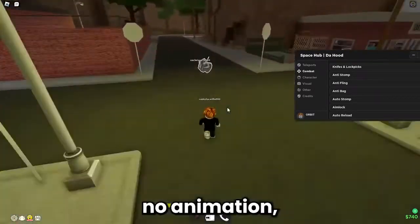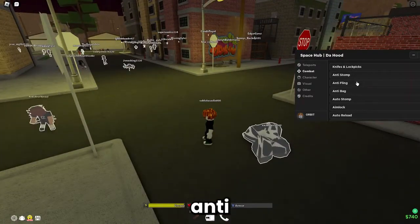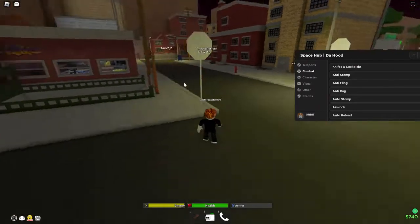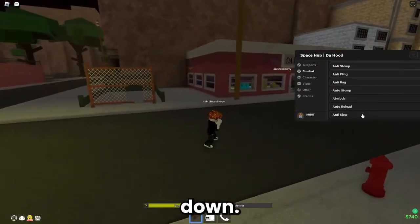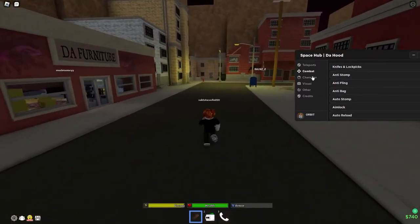You have anti-bag, anti-fling, and anti-stomp, so you can't get stomped, flung, or bagged. There's also auto-reload if you have a gun. When I punch it slows down, but I can enable anti-slow and as you can see it won't slow me down anymore.